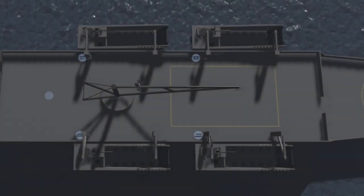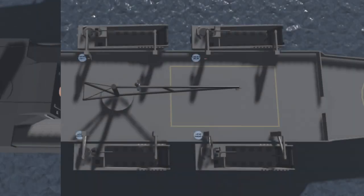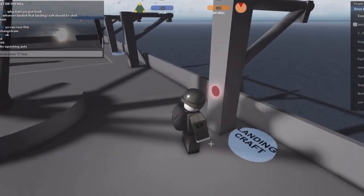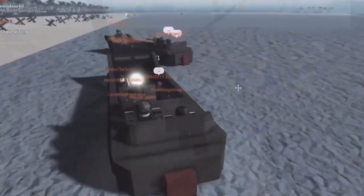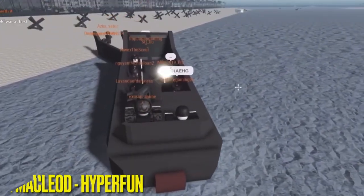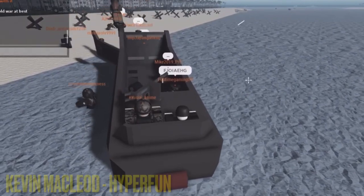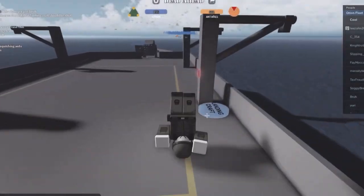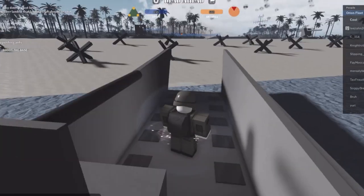The personal landing craft, classified as LC, is the smallest landing craft. There are 4 per team, and like the VLC, they regenerate on the landing craft dock if destroyed. Both teams' personal landing crafts are identical, with 12 seats including the driver's seat, plus one light AA gun to target enemy aircraft. You can teleport to a personal landing craft from the landing craft dock by pressing the corresponding button.